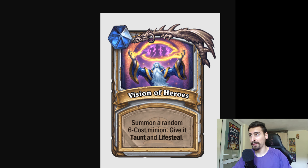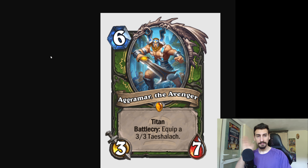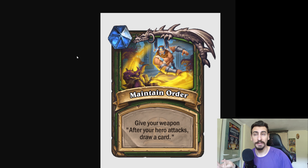It's one of my favorites so far, but that's not stopping there. Moving on to Hunter Titan — 6 mana, 3 attack, 7 health. Titan Battlecry: equip a 3/3. I cannot read that. Now let's see what the abilities from this Titan are.